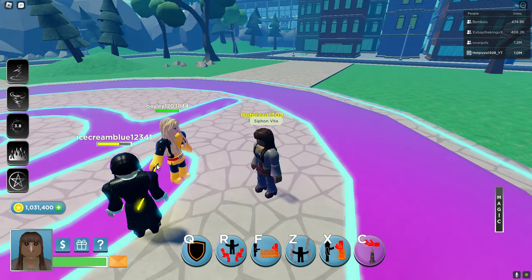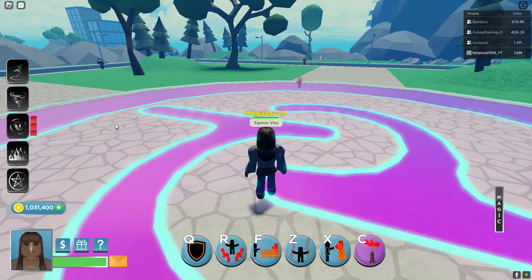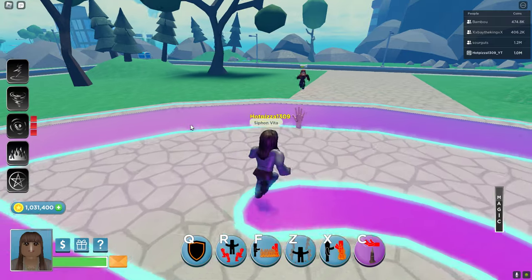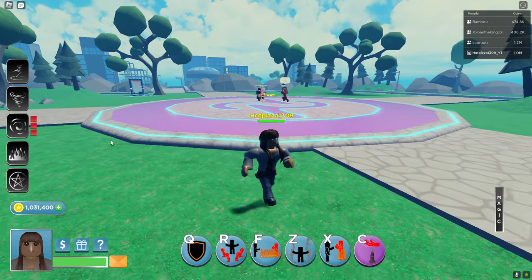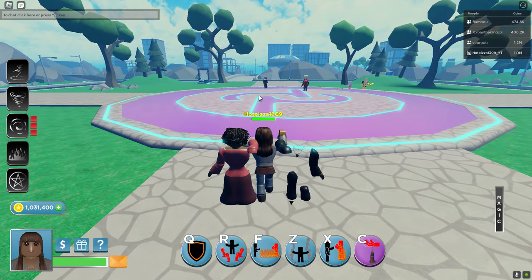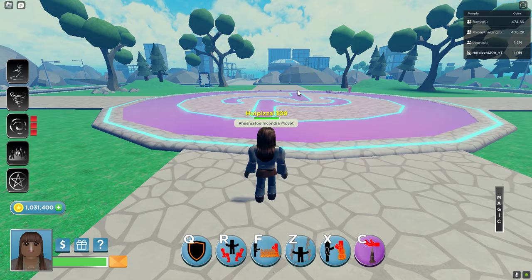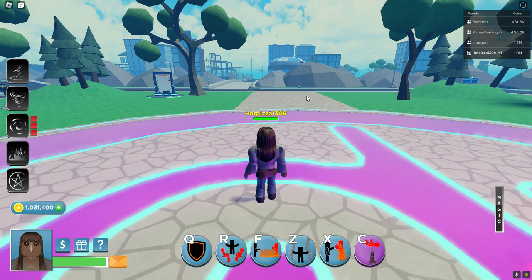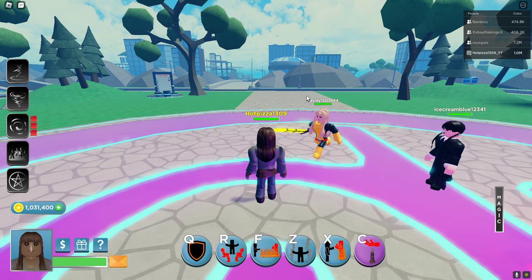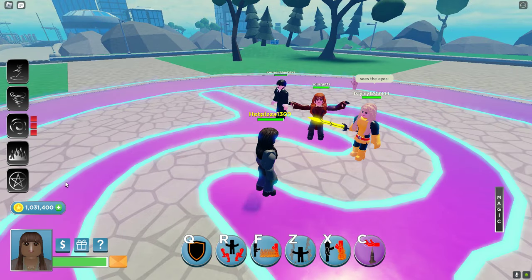The Siphon Vita follow-up is a shockwave — it has the same animation as Madison's ability. Next we got Phasmodus Insinium, which is Hellfire — it slowly burns enemies, but if they're under 75% health it's an instant kill. Bonnie has so many instant kills: C, Siphon Vita, the lightning if spammed, and Hellfire — almost all her abilities deal massive damage, making her arguably the best character.